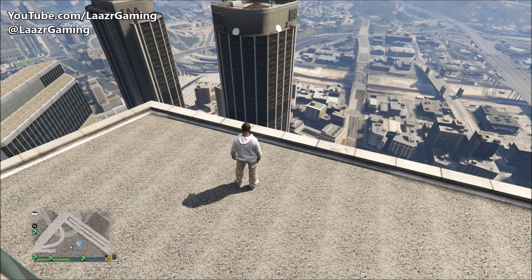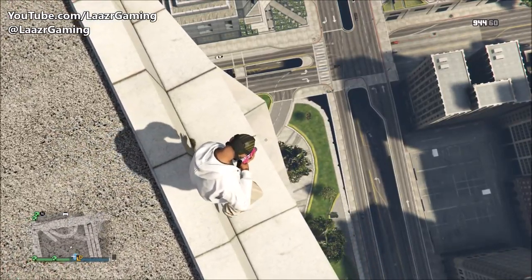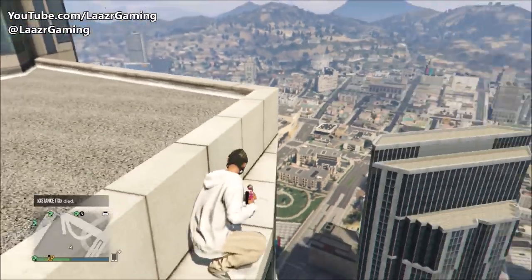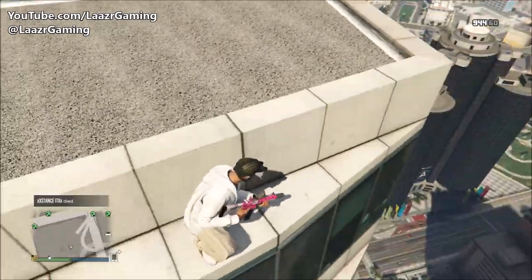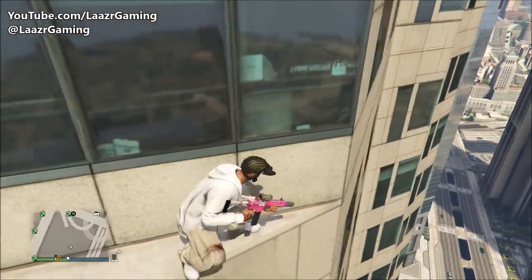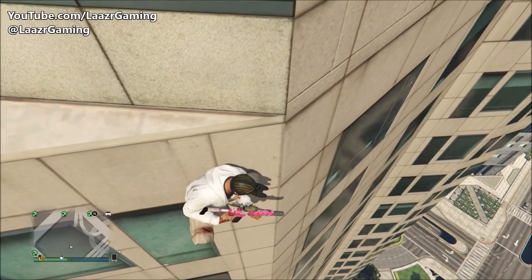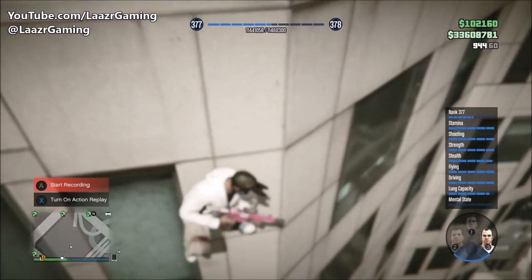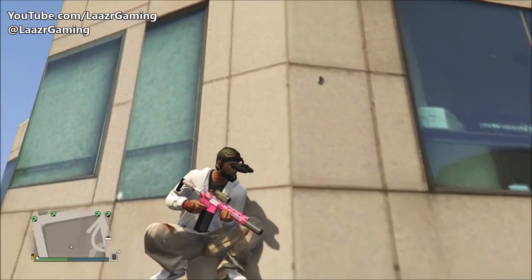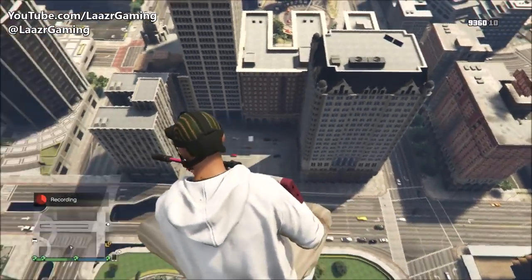This works on all the skyscrapers in the game — I'm just using the Maze Bank as an example because it's the tallest building. All you want to do is land on one of the balconies, crouch right near the corner, and very slowly make your way to the edge. As soon as one of your feet is hanging off the edge and your character's body starts seeping downwards, don't press anything, and your character will literally start to slide down the tower. Your friends flying around in helicopters or on the ground floor will be able to see you sliding down — just tell them you're beta testing a new grappling feature Rockstar is looking to release.